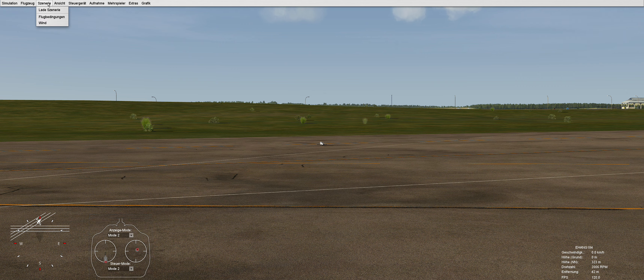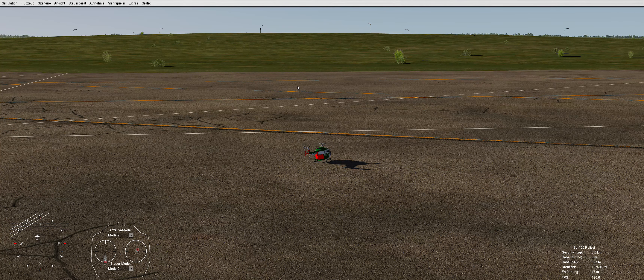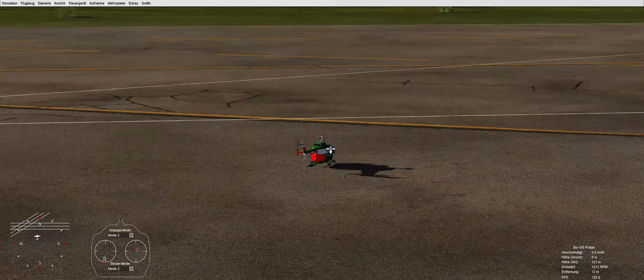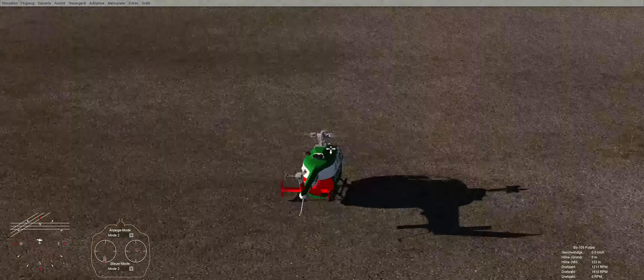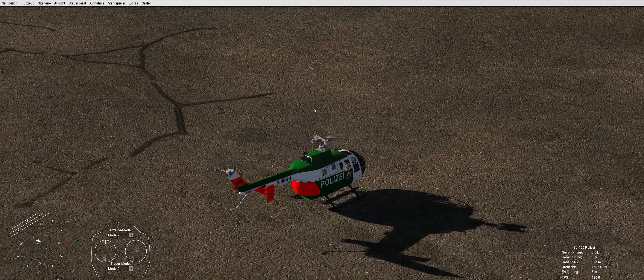Ich werde jetzt hier einfach mal einen Hubschrauber laden. Das ist am besten ein Polizeihubschrauber. Wunderlich schönes Modell hier. Kann ich mir hier mal hinterher angucken. Und der ist hier schon angeschaltet.